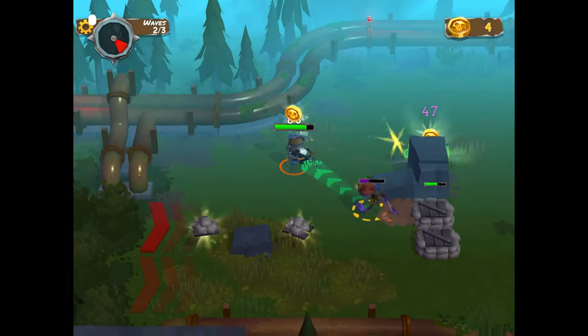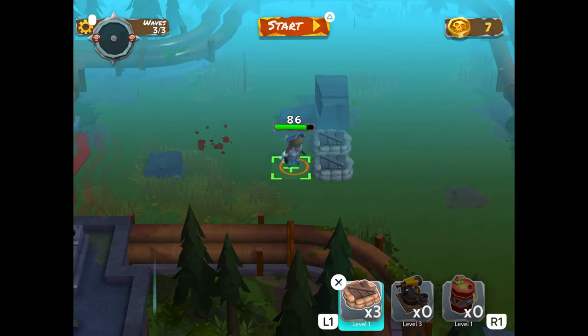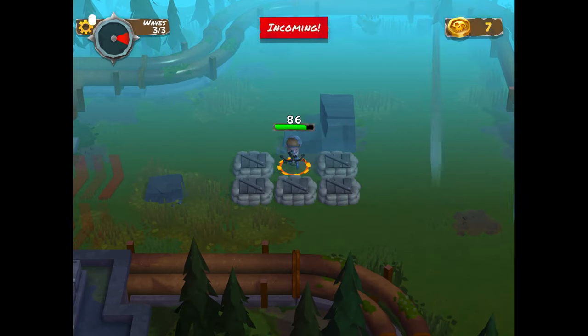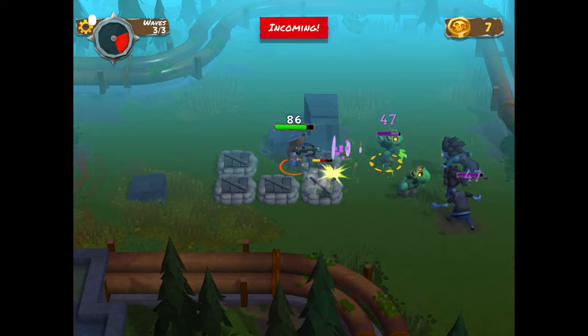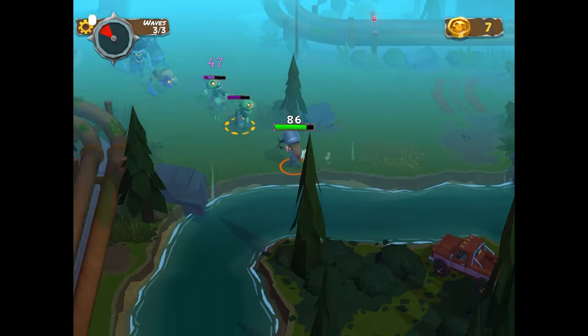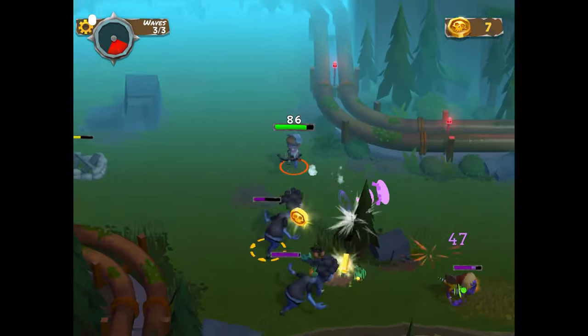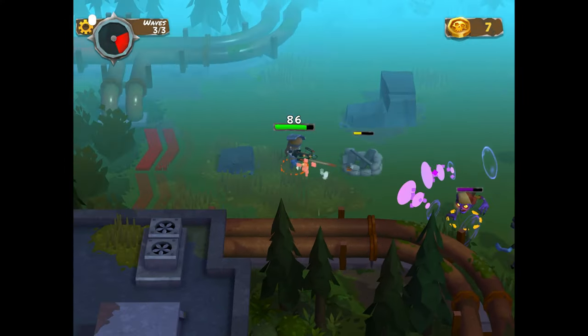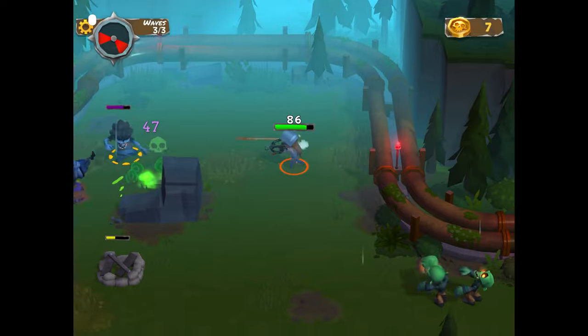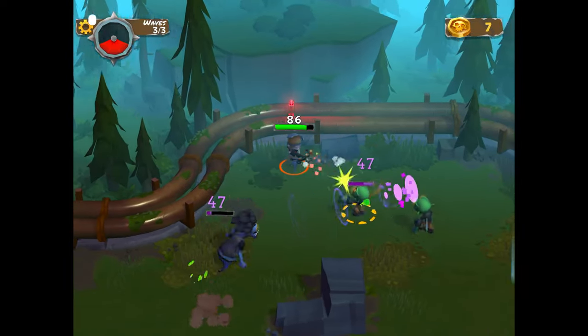How much health do I have? I got 86. I got three more barricades — we're going to try this. Come on! Wow, that does a lot of damage. I don't like that. Those barricades are weak as hell — I should have spent more money on those. Uh-oh. Come on bro, are you kidding me? What was that? That was a piss-poor performance — not me, I did everything right.